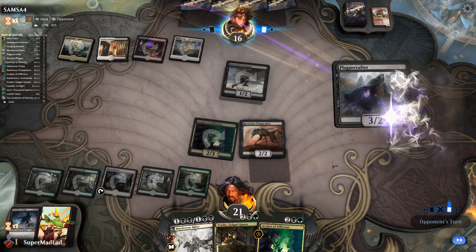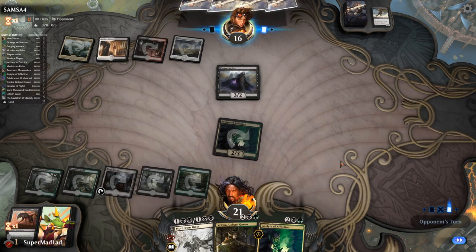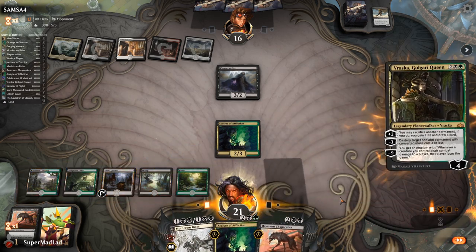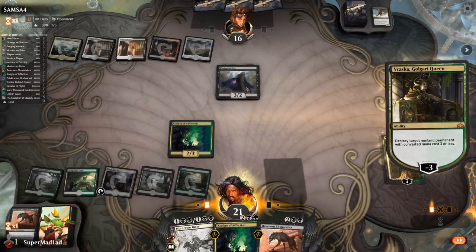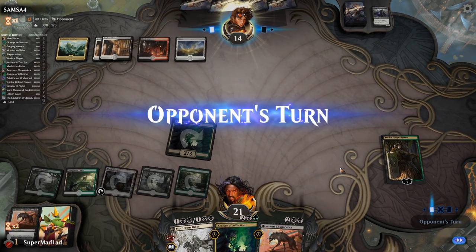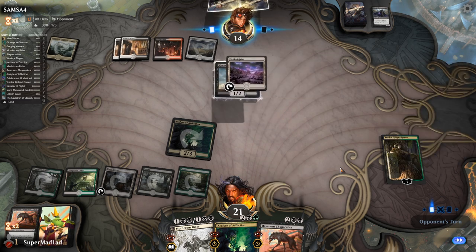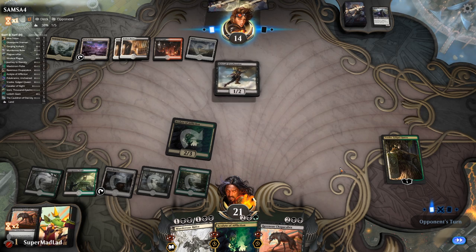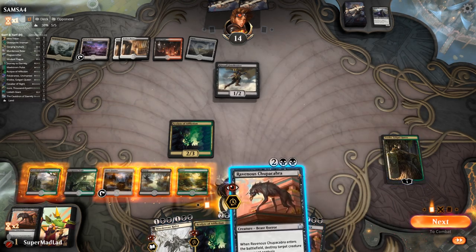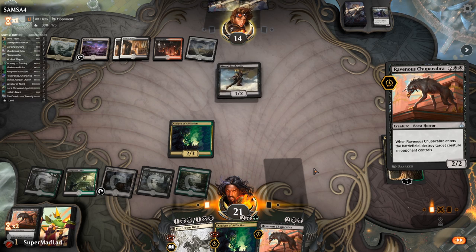Maybe we go Vraska here before they play Thalia and tax us. We can get rid of the Plaguecrafter if our opponent wants to stomp with Bone Crusher Giant, that's up to them. Field of Ruin — that's going to be annoying if we get our Journey to Eternity, but it's a side plan so it's okay. We'll throw out another Chupacabra to kill the Freebooter, then tick up Vraska on a land.